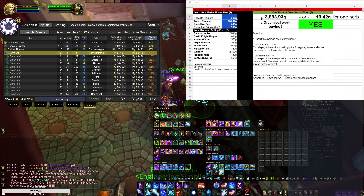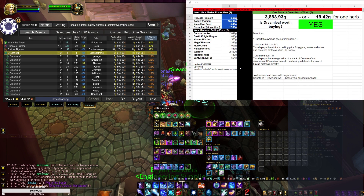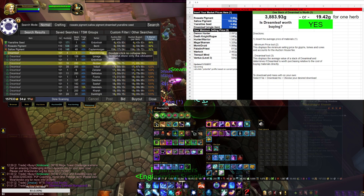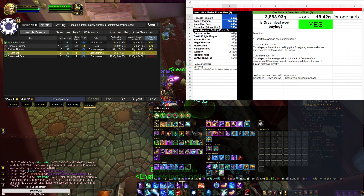All right, cool. So according to the Dreamleaf Sheet, a stack of Dreamleaf is worth 3,883 gold and 93 silver, or 19.42 gold per herb. This is all based on how much yield we're getting from Dreamleaf, how many Nightmare Pods we're getting, what we get from a Nightmare Pod, and what we get from a Nightmare Pod of a Nightmare Pod. Based on these prices, if you were looking to profit off of materials and want to buy Dreamleaf, go ahead — despite TSM telling you otherwise, you can potentially sell at this sort of profit. You do need to actually sell it in time in order to make these values run true.